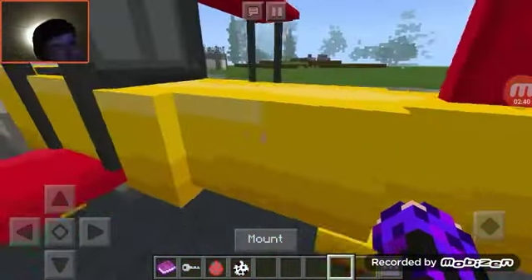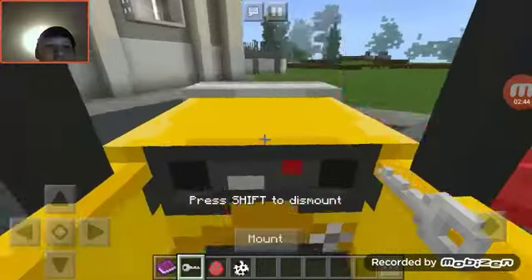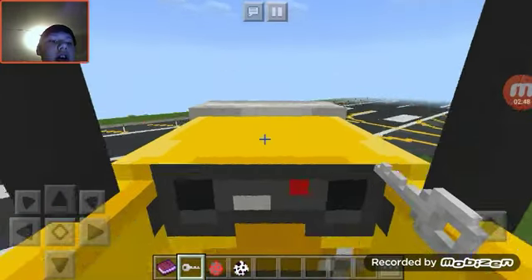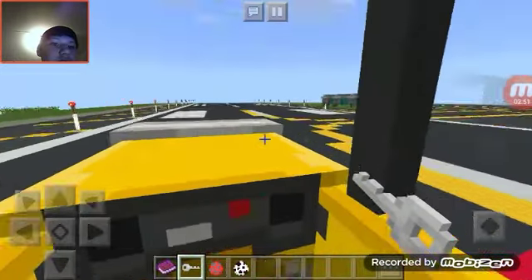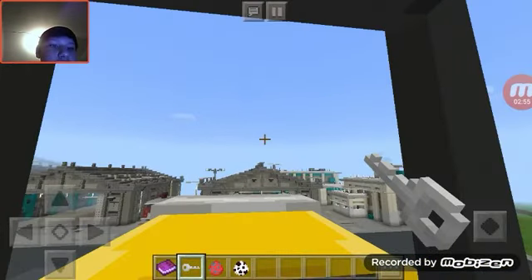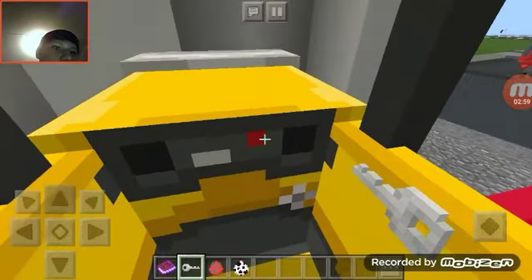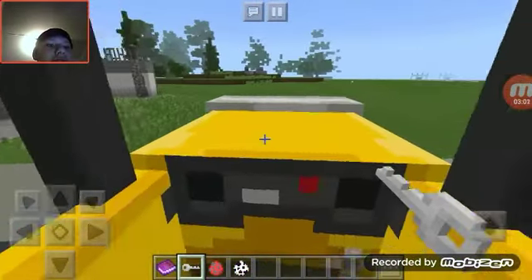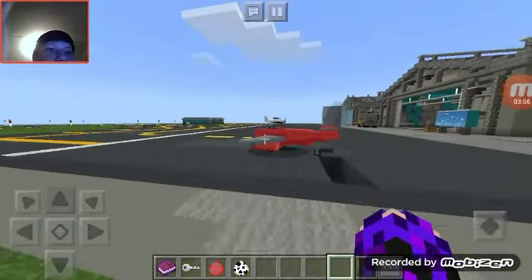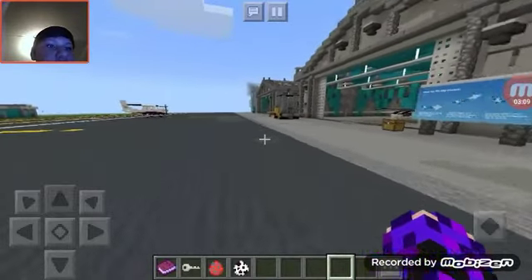This is a BM9 plane, I'm pretty sure. What you're gonna do is grab your plane key, mount it, look up, and altogether just really fly it. It's a pretty cool plane, pretty fast, and it goes really smoothly if you're playing on a really good phone. I'm gonna park it right here and we'll move on to the next plane.